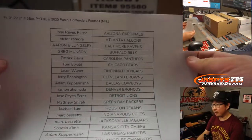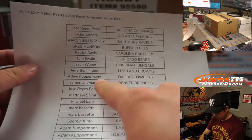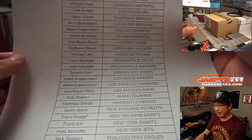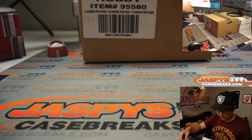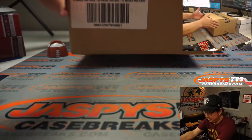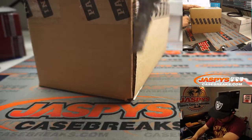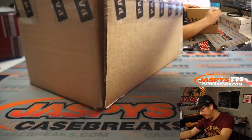Big thanks to all these folks right here for getting into the action. If you've got a little rooftop next to your name, that means you won that spot in that Prism football cello pack that we just did not too long ago. Pick your team six will be the second half of this case.